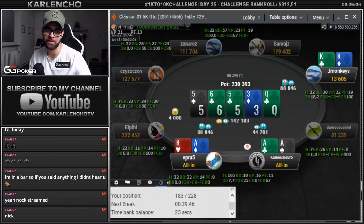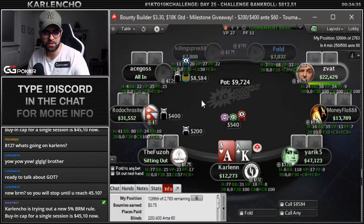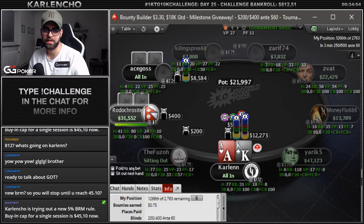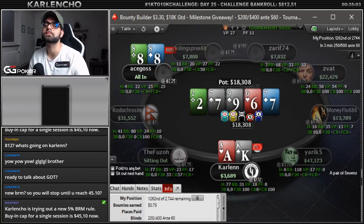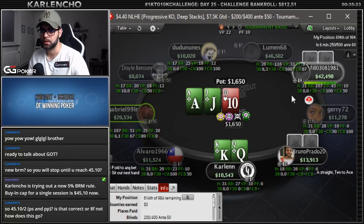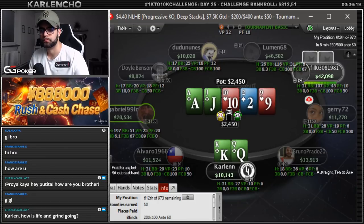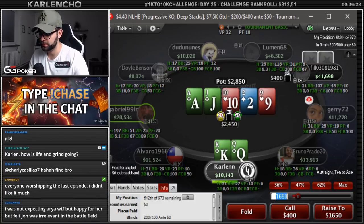Solid spot to be in. I'm switching to the bounty builder $3.30. Something very interesting happened — 22 big blinds, open shoves under the gun for $2.20 bounty, and we've got ace-king with 31 big blinds. I don't think we have a choice here. People just shove ace-queen like this sometimes. Ace-king — let's go. He opened, we defended our big blind.